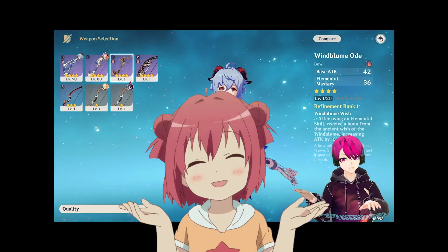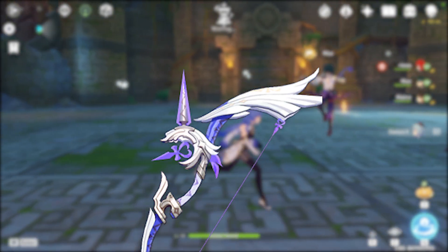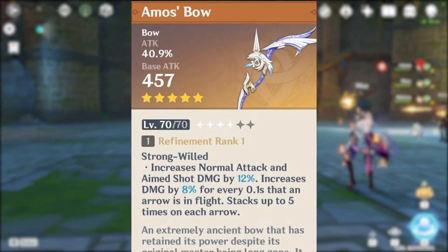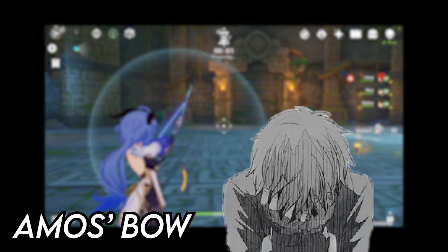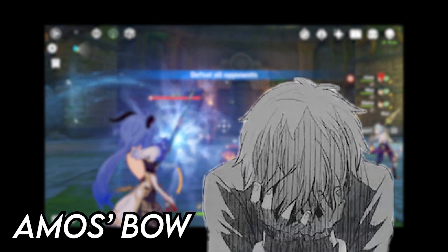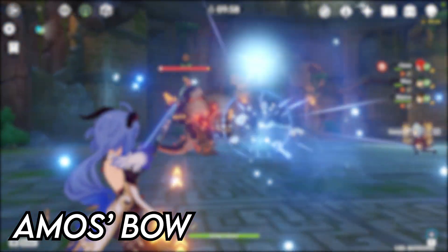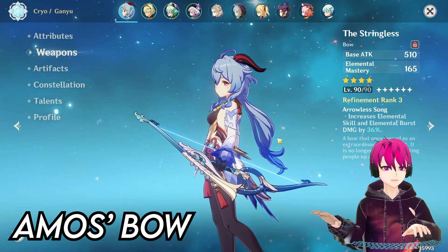The Windbloom Bow — the best you could put on Ganyu is the Amos Bow, because that bow is basically made for Ganyu and it's a really, really amazing bow. But for us free-to-play players, there's a low chance that players have that bow. But if you already have it, equip it on Ganyu right away because it's going to make your Ganyu's damage sick.